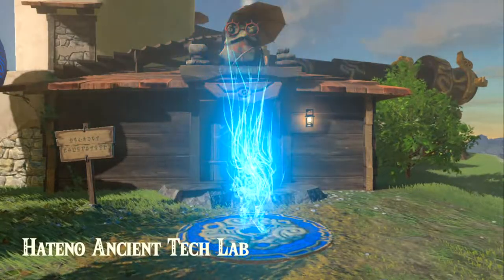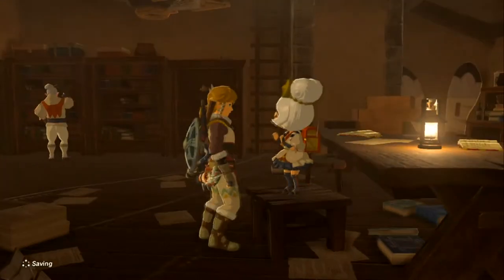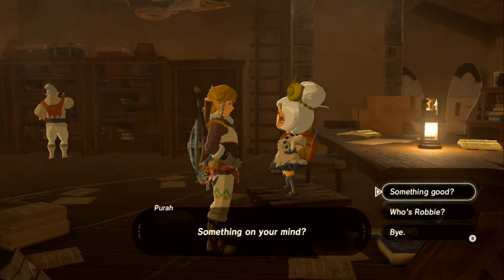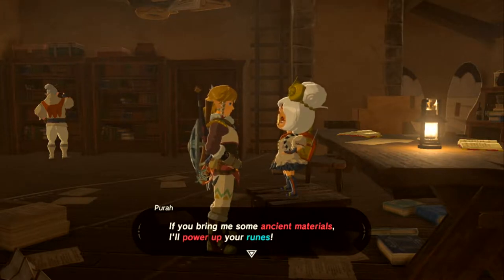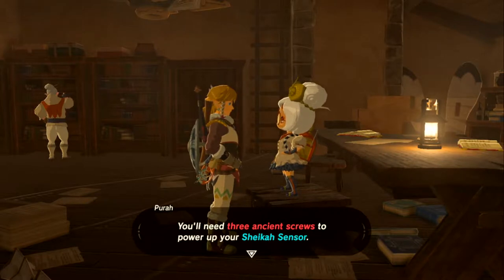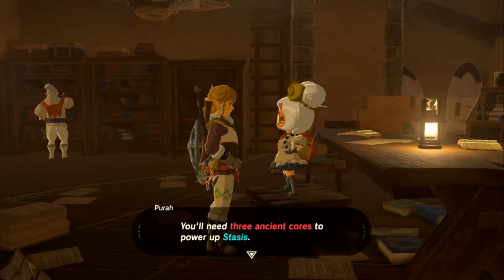Shield bashing beams back at guardians is a great tactic. The researcher explains: 'Bring me ancient materials and I'll power up your runes.' You need three ancient screws to upgrade the Sheikah Sensor, three ancient shafts for remote bombs, and three ancient cores to upgrade Stasis.